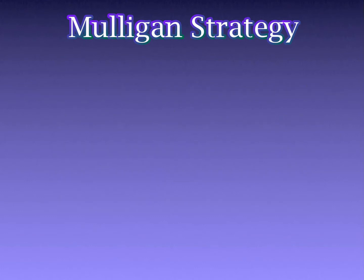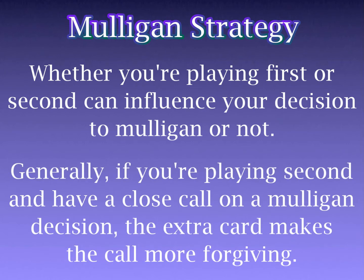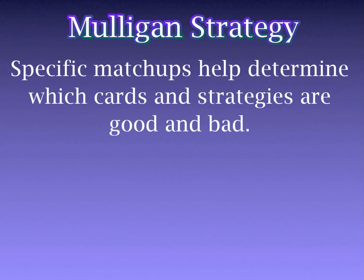There's another important point to consider when evaluating your option to Mulligan: whether or not you're playing first or second, as the person playing second gets to draw a card on their first turn, while the person playing first does not. Only a few decks ever want to be played second, as playing first allows you to develop your board earlier and is often more important to winning than drawing the extra card. However, being on the draw is more forgiving of not mulliganing a close hand, and there are some hands you'd mulligan on the play but wouldn't on the draw.